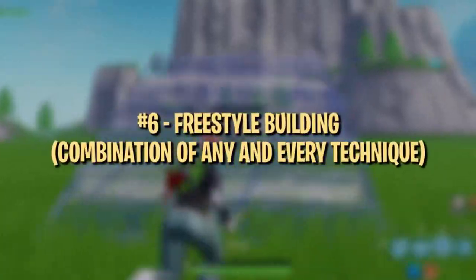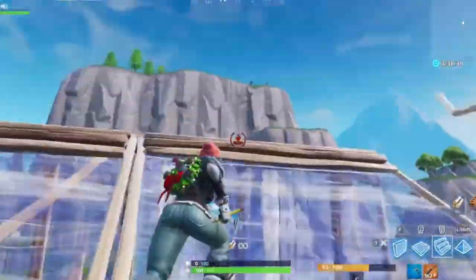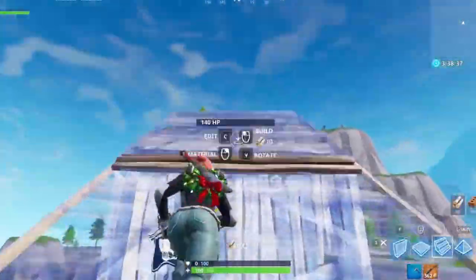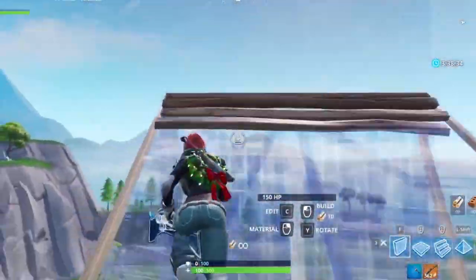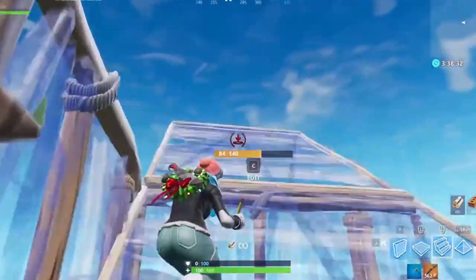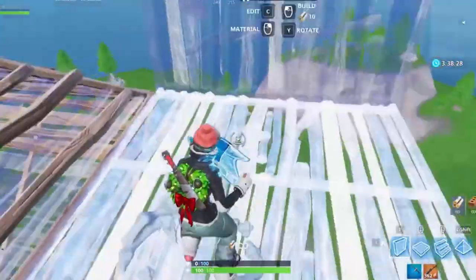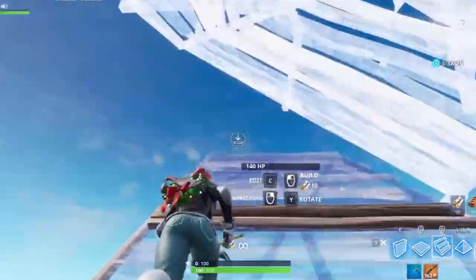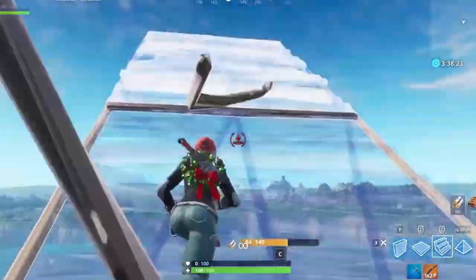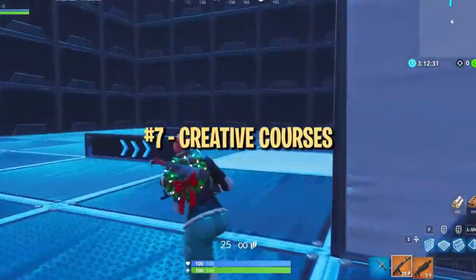After you're done warming up those specific builds, spend some time just freestyling — building whatever you want, stringing together multiple techniques, and practicing a little bit of everything. This should help you loosen up your improvised building, because at the end of the day, building in Fortnite isn't just a bunch of 90s and ramp pushes — it's about using those builds as a baseline and adapting to the situation at hand.